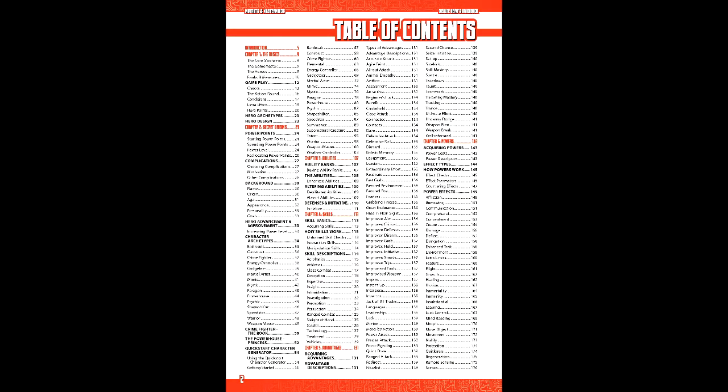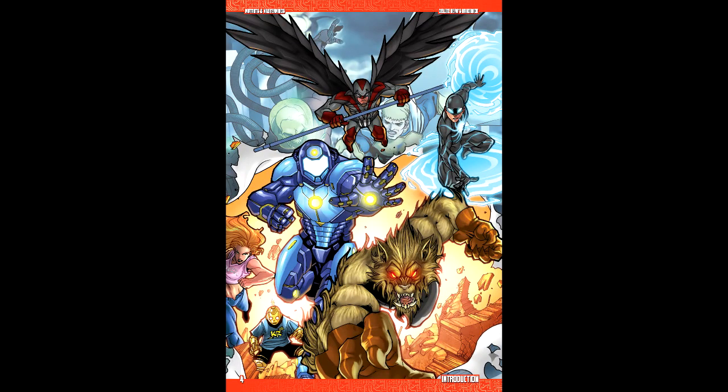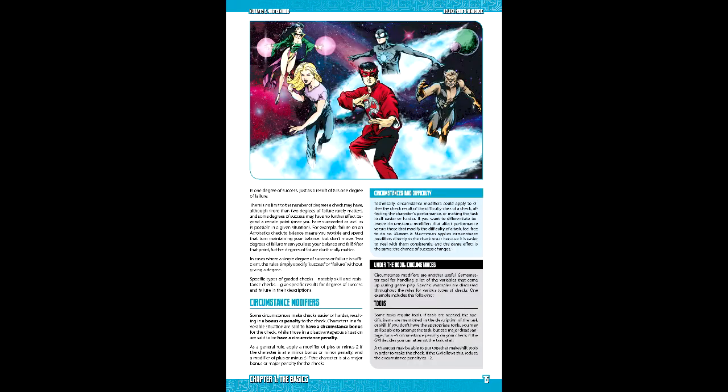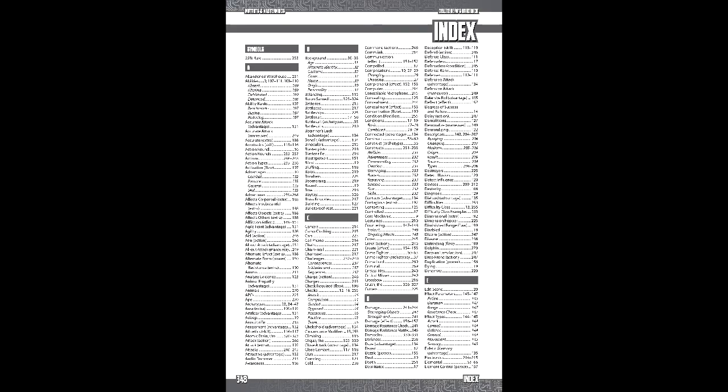Comic books, for the most part, wear their sense of color on their sleeve, even if their color is minimal. This book is no exception, with bold font use and an artwork style that channels a multitude of comic book eras. Additionally, every chapter has a different color identity to help it stand out. I also appreciate the various under-the-hood asides throughout the book — it helps put a glimpse inside the designer's head. This is overall a stellar presentation, and best of all, it actually has an index.